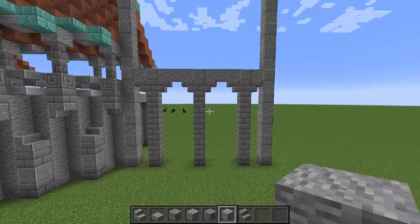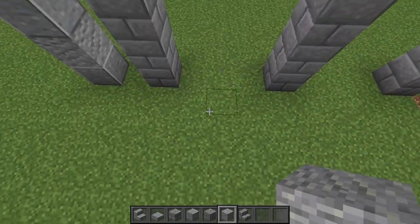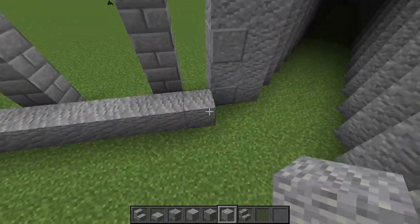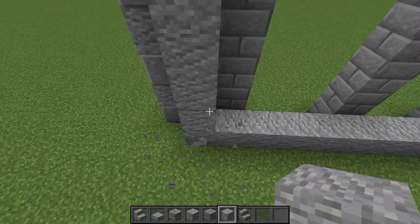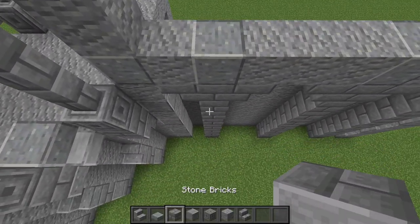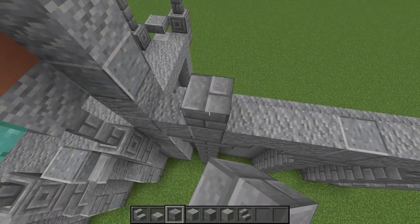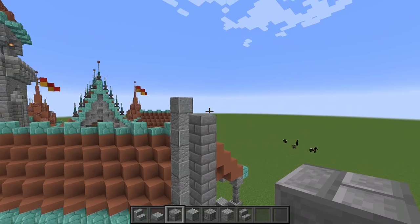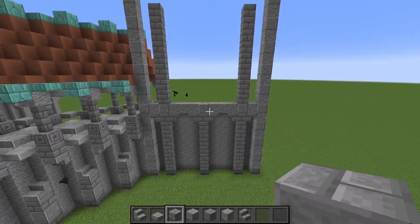You should have something looking like this. We're going to move in one block — not fill this in right here — and fill in a wall one block back that covers all of this. This wall is going to come up all the way up to where these arches are, and make sure you don't go all the way out to the edge. Next we're going to come up to where we have these stone brick pillars, make another stone brick pillar on either side, and bring it up nine blocks — just one block shorter than the edges — and we're going to build a window in the middle.